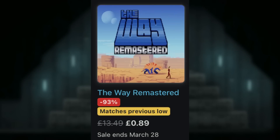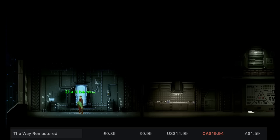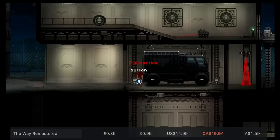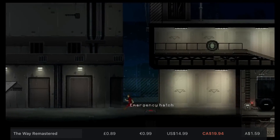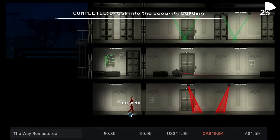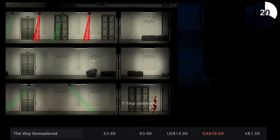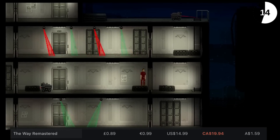Some games are perfect sale pickups, and one that's always on sale but really is at a stupidly low price is The Way Remastered. What I really loved about this was how much it reminded me of old classic adventure titles, but in a slightly different form factor, with incredible music and a lovely narrative drive that starts out in a really engrossing way. Now, it does go a bit wonky about three quarters of the way in, but it's still worth experiencing and worth seeing out to the end. You're looking at about seven or eight hours to complete it, and at 89p — 93% off — that goes on until March the 28th.